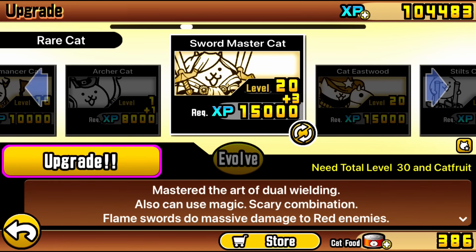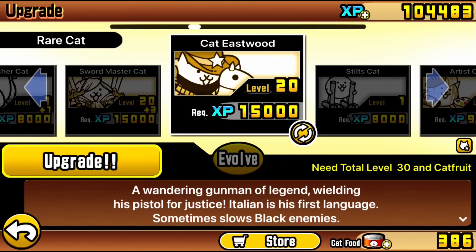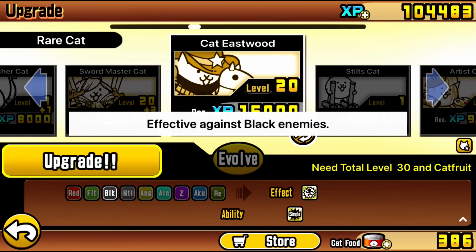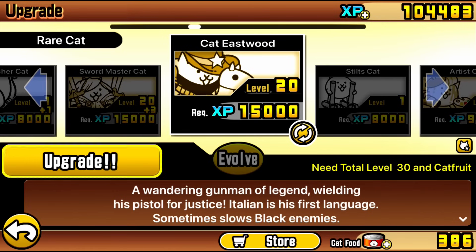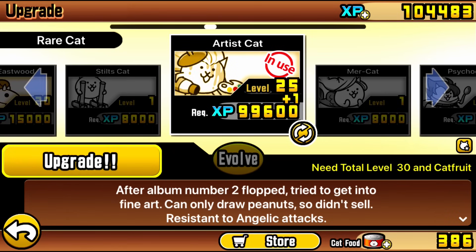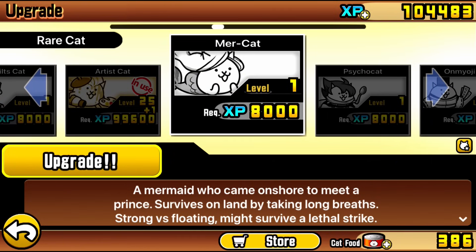When you do reach that benchmark user rank and unlock the ability to get your rare cats to level 30, you'll be met with a decision on what units to true form. It really depends on what units you have, but the ones you want to go for are the key gacha units. You can true form a unit to beat a specific stage you're struggling with, but you won't get much future benefit unless it's a key gacha unit. The main thing in the beginning is not to go for your crowd control units — some of them like Necro and Gunslinger are good enough at level 1.